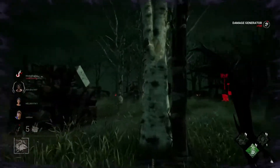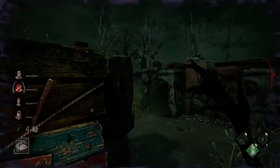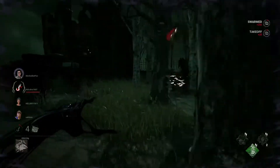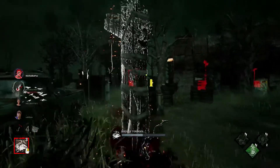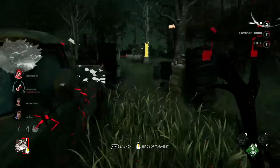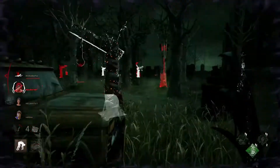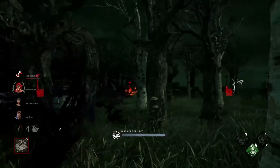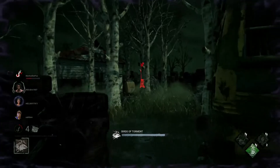I want to apply some pressure at least. His pink sweater gave it away. Dwight, you gotta run away when I'm close by. I'm just gonna relate Bloodhound from Apex to this woman because I feel like they have a similarity. I applied pressure to this guy because I had a feeling he was doing the gen over here.